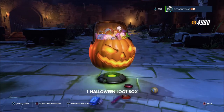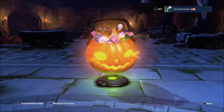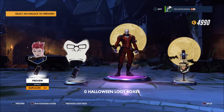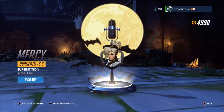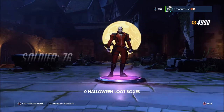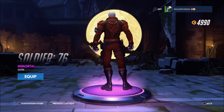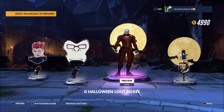Down to the final one — hopefully I can get something good. An epic — yes! That was one I was missing, very happy to get that. A duplicate Zyra spray, a Winston spray, a Mercy voice line dupe, but we did get the Soldier 76 Immortal skin — it's him in his blood red jacket with that on the back, and he's pretty much dead. I will be using that for the time being.